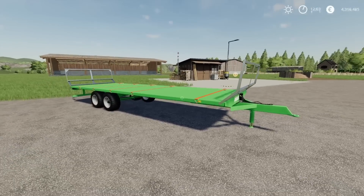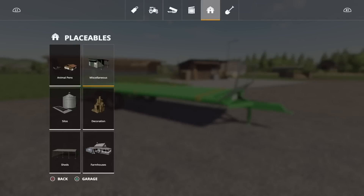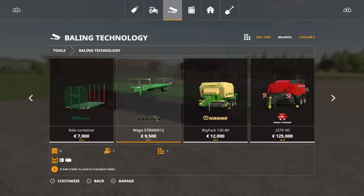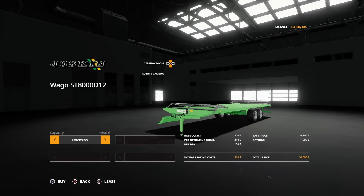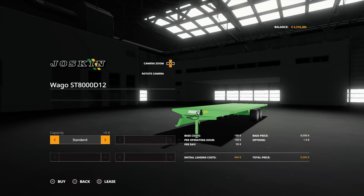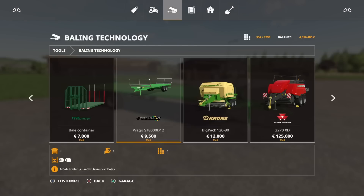You put your bales on it and you're good to go. You'll find it under baling technology - Waggo ST 8000 D12, 9,500 to buy, only five slots. Options available: you can have it with the extension creels, which come flat down and you press L1 and X to raise them up, or you can have it without the extensions depending on what you want to put on there.